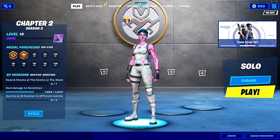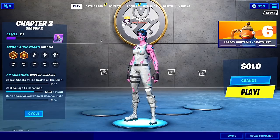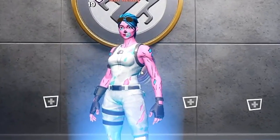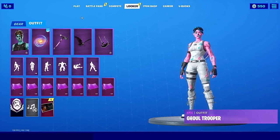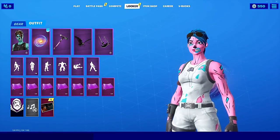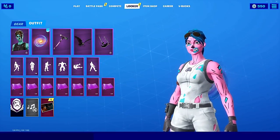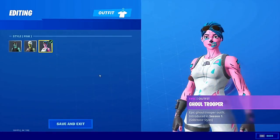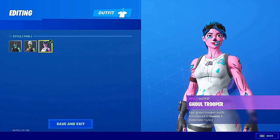You might be noticing something different about my screen. You might be noticing that I actually have the OG Gold Trooper — the pink OG Gold Trooper. I actually went ahead and did a glitch by myself that allowed me to get the OG Gold Trooper for absolutely 100% free, as well as the three edit styles that actually came with it.